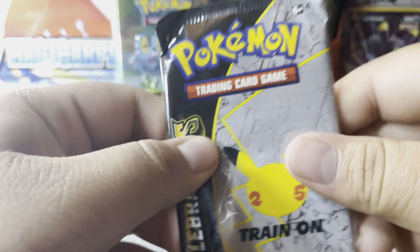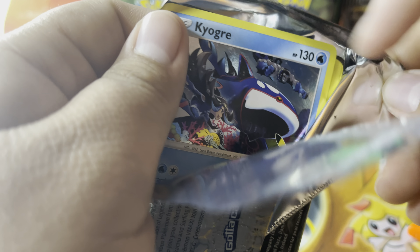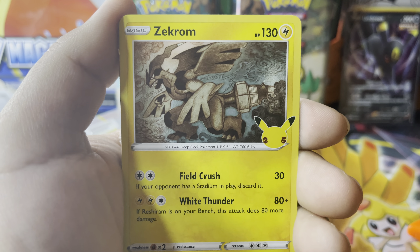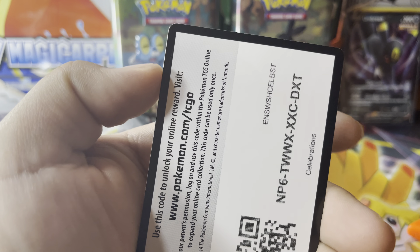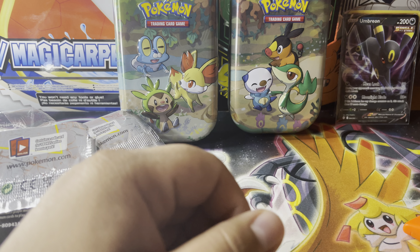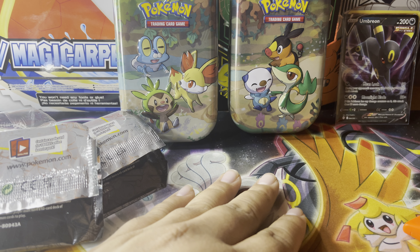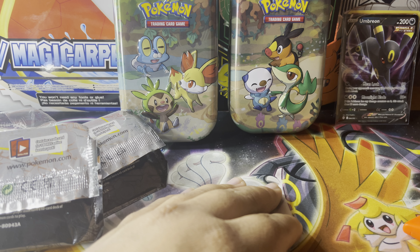Zekrom, Kyogre, Solgaleo — nothing too crazy yet. Hopefully I can get one of the cards I need out of this pack; give me some last pack magic please. Nothing — that's unfortunate, but that's how it is. With these Celebrations it seems like the cards I don't have are just eluding me and I keep getting doubles. I'm looking to make trades locally though, so hopefully that way I can get closer to completing the master set.